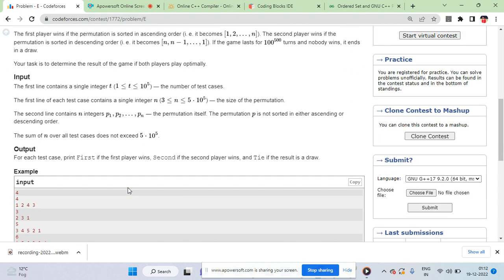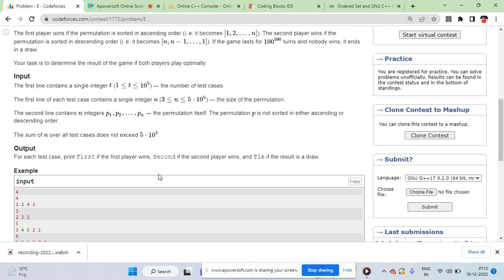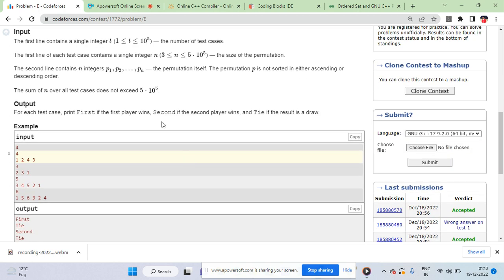So basically the key insight is: you need to check whether this permutation is more closer to being sorted or more closer to being reverse sorted. When it's more closer to being sorted, Player 1 will win because you can easily convert it into sorted. If it's more closer to being reverse sorted — for example, elements like 3, 4, 5 are more closer to reverse sorted — then Player 2 will win. Otherwise it will be a tie.